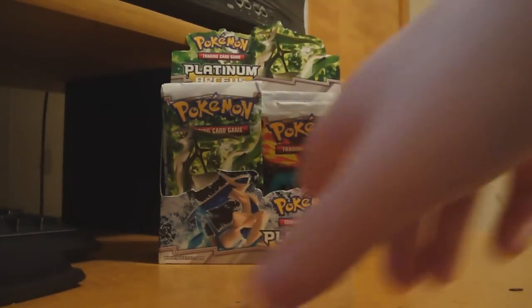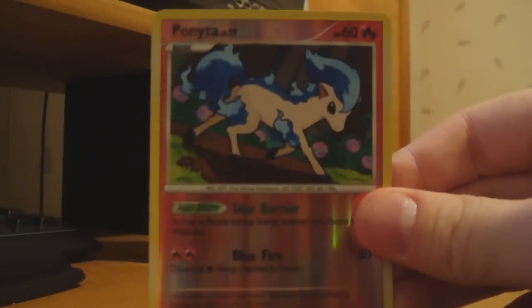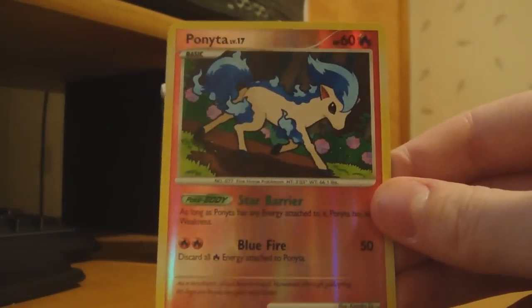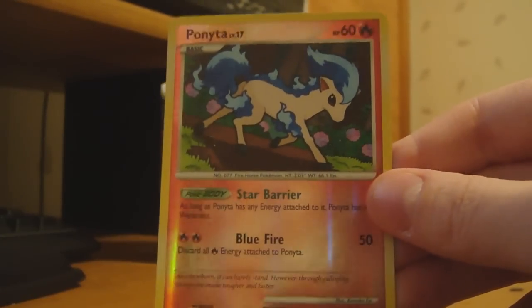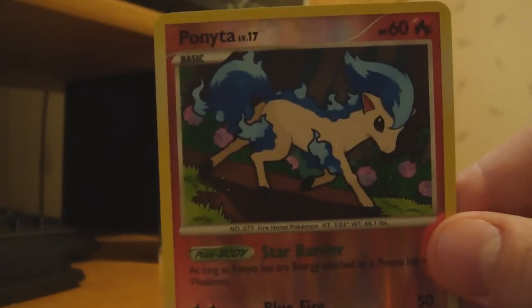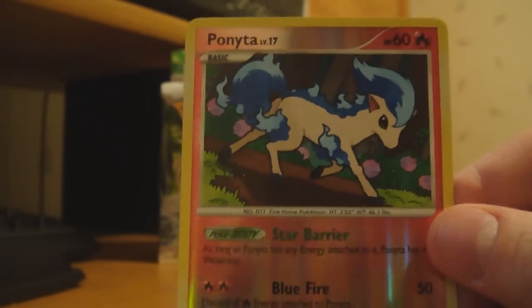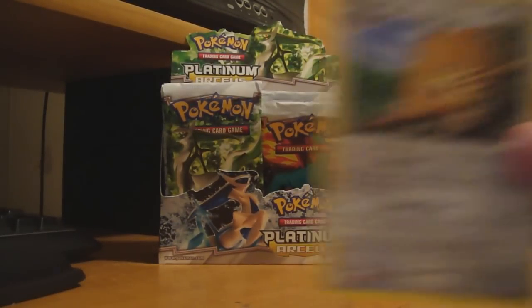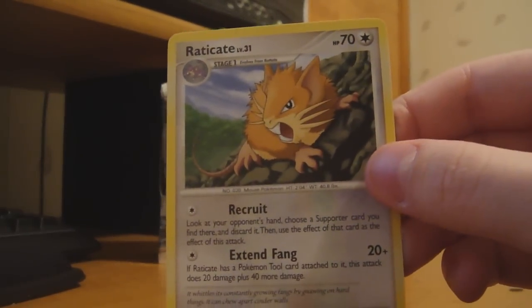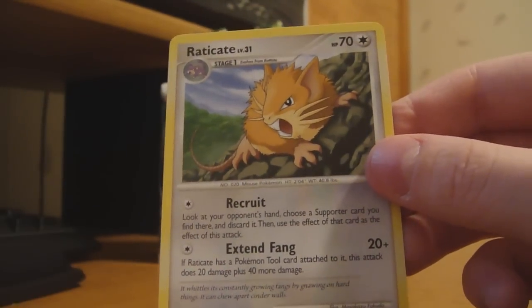Okie dokie. My Reverse is — oh yes — a Shiny Ponyta, which is kind of the one I wanted the most, so that is awesome. Got the Blue Fire, which is what I like most about it. That's a quality pull right there. And my Rare is a Raticate, which I don't have either. So that was a really good pack. Nice, cool.